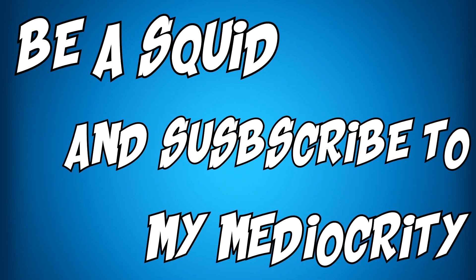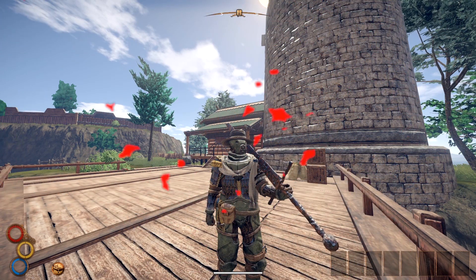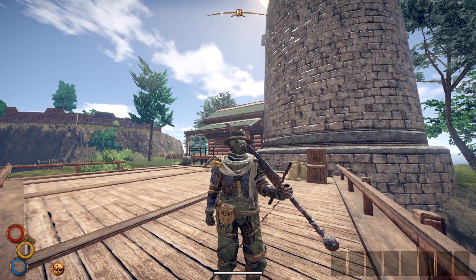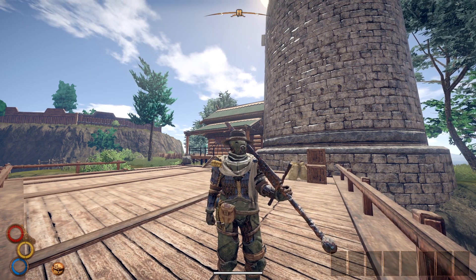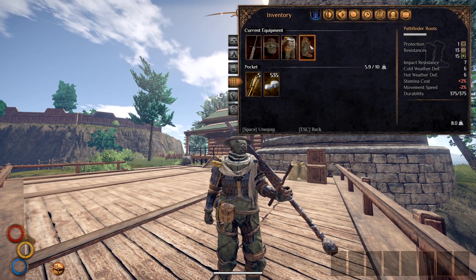Hey, be a squid and subscribe to my mediocrity. How's it going everybody, welcome back to another episode of Trash or Treasure featuring the Pathfinder armor set as well as the — what the hell is this thing called — the Pathfinder Claymore. Yes, okay, so let's go ahead and kick this off.